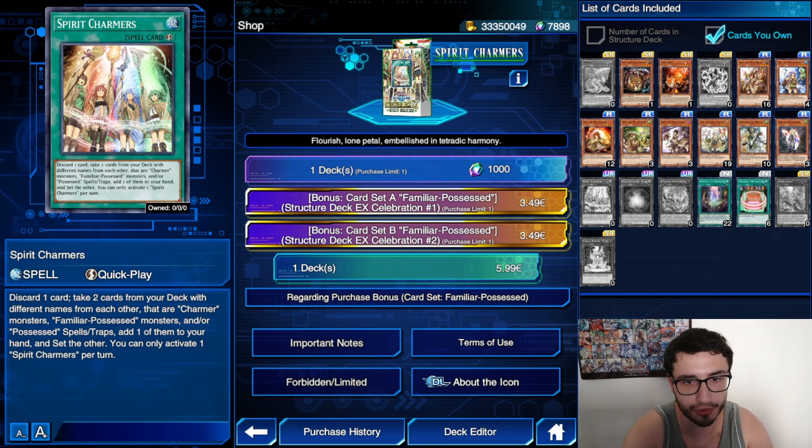Possessed — we have Lina. You can special summon this card, and you can add one spellcaster type monster. Not that crazy, at least for now that I can think of. But maybe you can just add this spell card that's going to combo with this one.